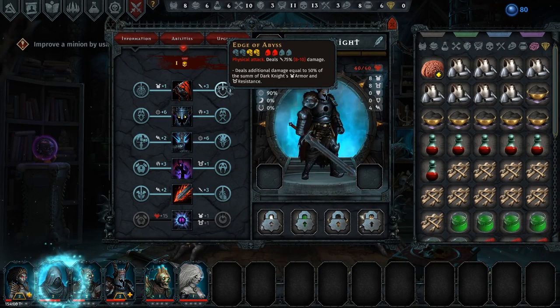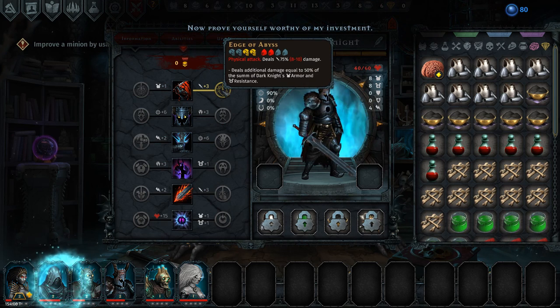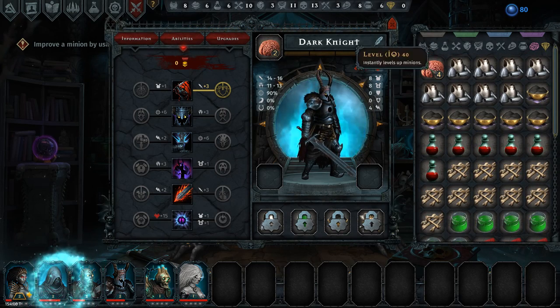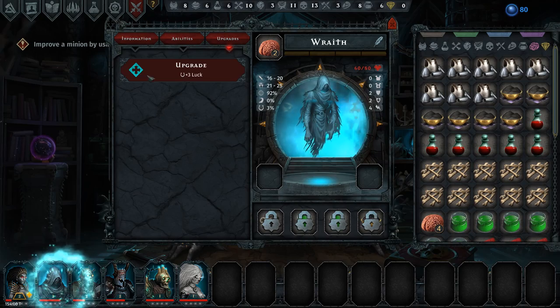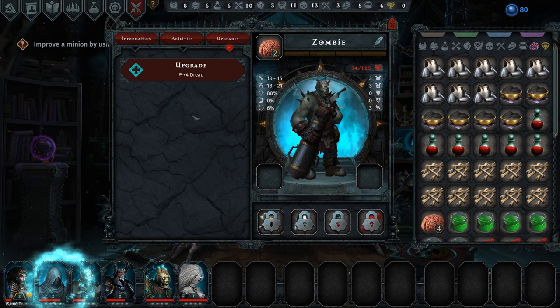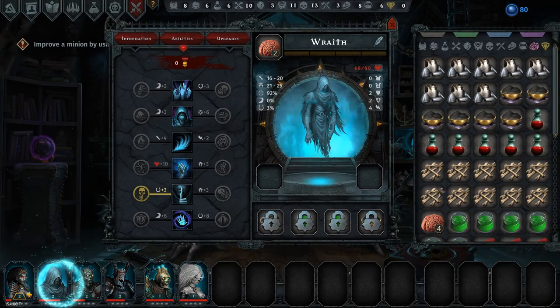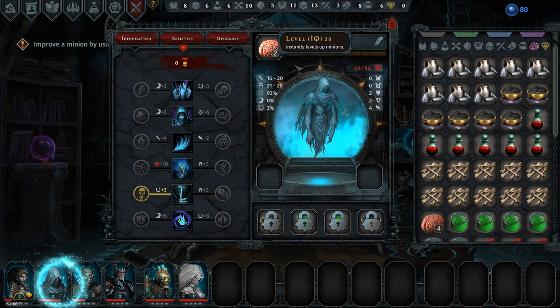With this dude, if I can just make his attack hit harder, I'd rather do that. Is there anything I can do to heal these guys? We can improve our minions by using a brain — that's why it gave me those brains earlier. That instantly levels up minions — this one has an IQ 20 brain.